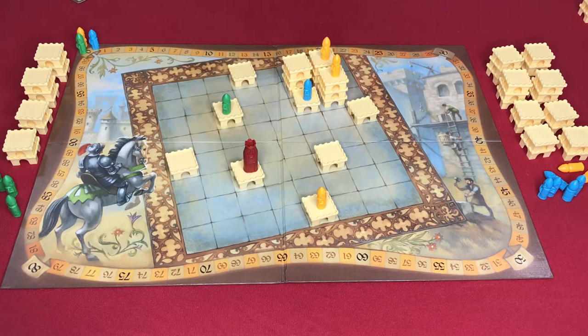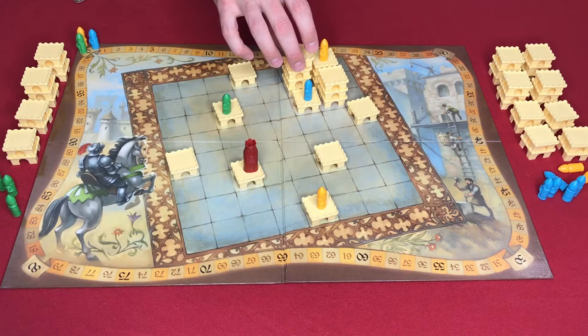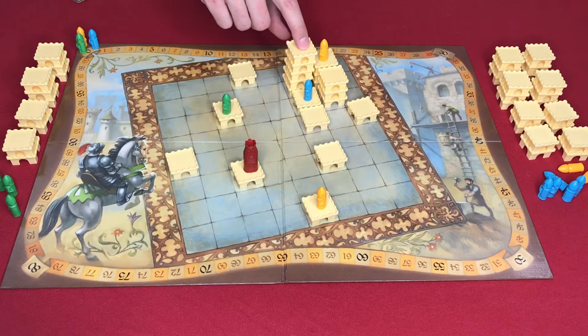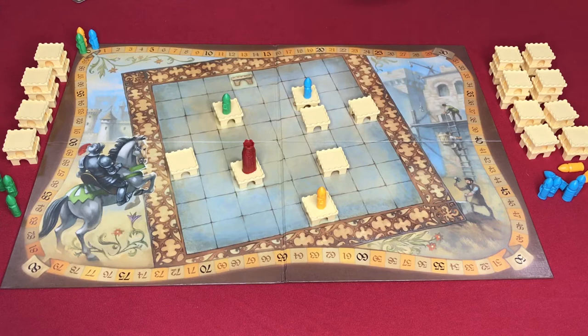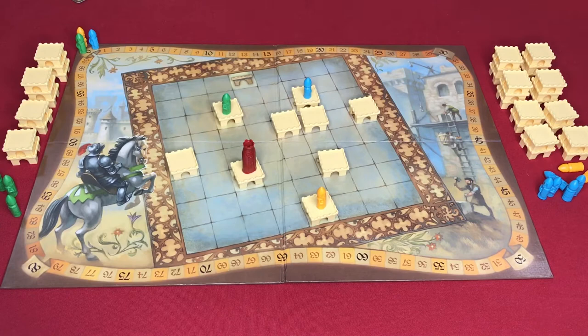Another item of note: you can never have a castle be taller than its base. If the base is four, you could not make the castle five pieces high. However, if you first extended the base out to five, then you would be able to place the fifth level. Also, when extending your castles, you may not extend your castle if it will connect to another castle — that movement would be illegal. But you could extend in a direction that won't touch another castle. Diagonal touching is okay.